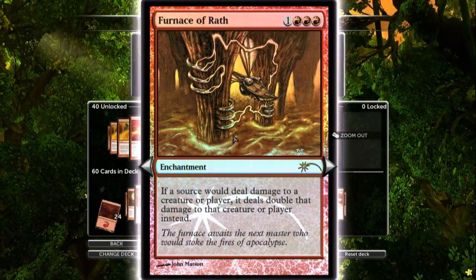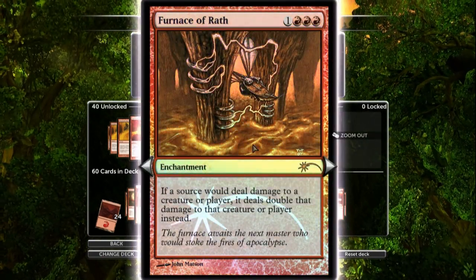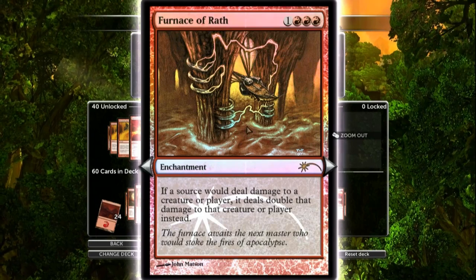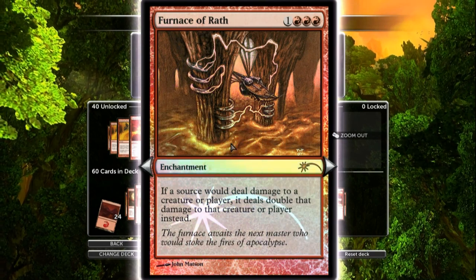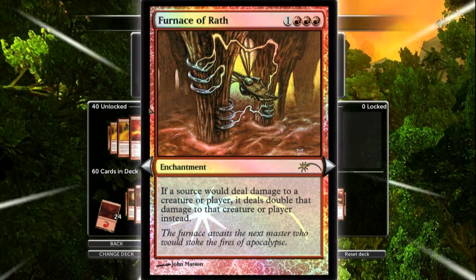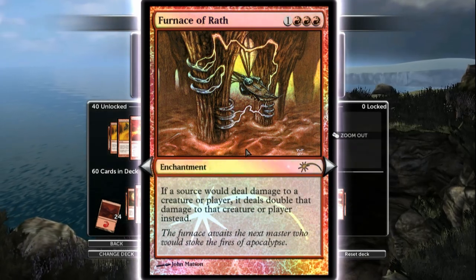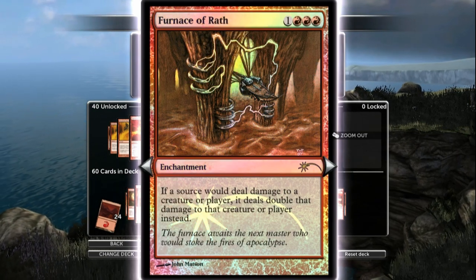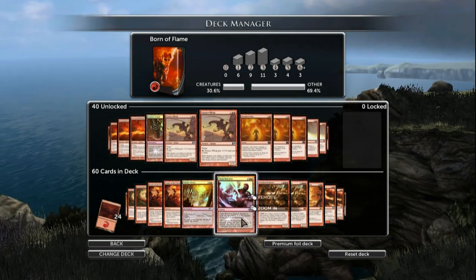Of course you can discard it when they play something. But if Furnace of Wrath is out, it just isn't as good against Rakdos, because they have a lot of stuff that just deals you damage without you being able to stop them. It also doesn't work well against the mirror match, or against Mindstorms and a bunch of other decks. Where it really did help was the matchup against Pack Instinct — if you didn't have the right hand to burn them to the face, you'd otherwise lose, whereas with Furnace you could one-for-one your removal spells with their creatures, which normally wouldn't be possible because their creatures are so big.